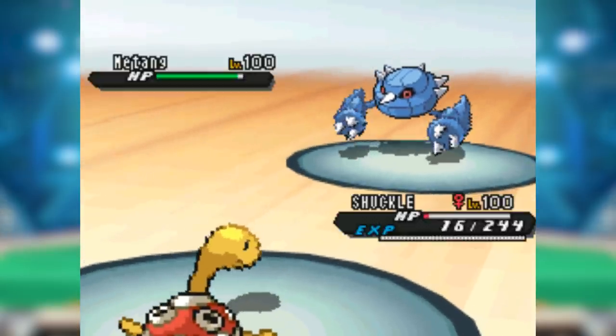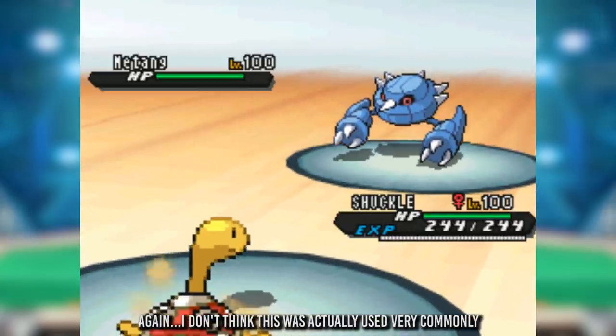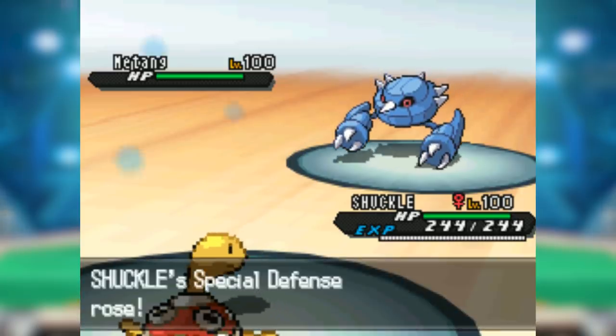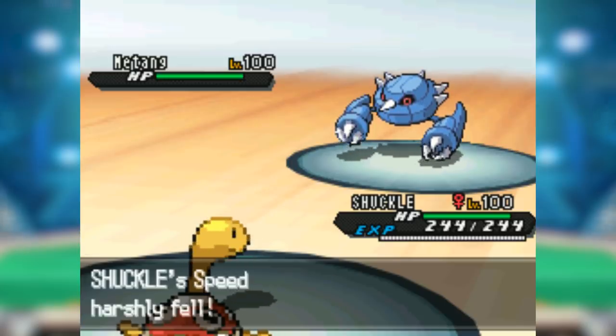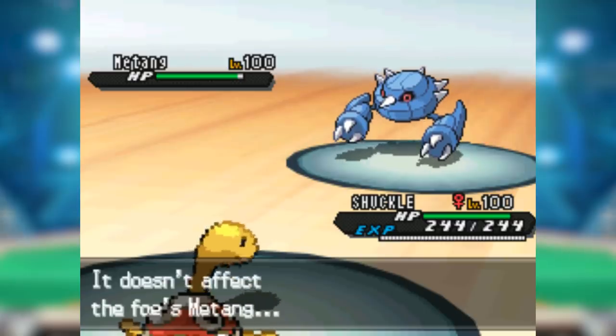Sturdy was still somewhat useful now. If Sturdy wasn't your cup of tea, you could also try Contrary with Shell Smash — Shell Smash with Contrary allows you to increase Shuckle's defenses to absurd levels, and then you can sit there unopposed — except for Taunt, Steel types, Poison types, and Roar. You get the idea.